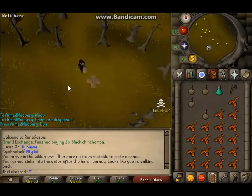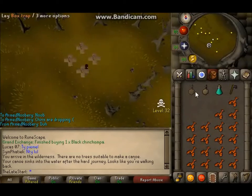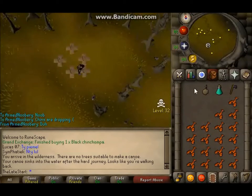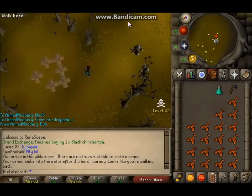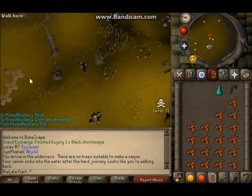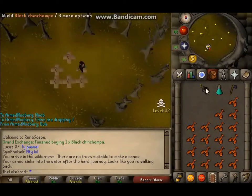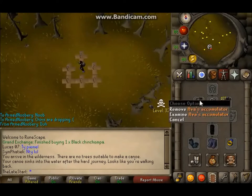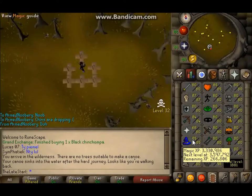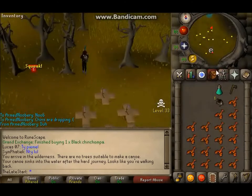Hello and welcome to a super fast guide on how to hunt black chins. What you're going to need is about 50 range, so you can bring a magic shortbow — that's the best weapon to use here. You can use iron arrows; I used rune arrows because they're super cheap anyway. Catching a chin is 1.9k GP, and shooting an arrow is only about 200 GP when you don't get it back. You'll also need 11 prayer for the Ava's Accumulator from the quest reward.